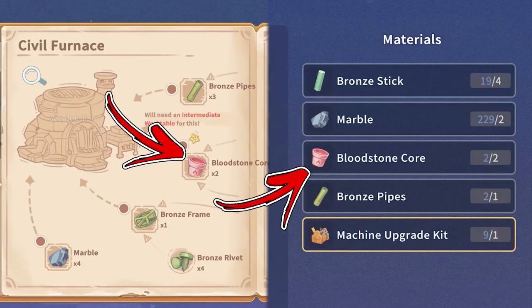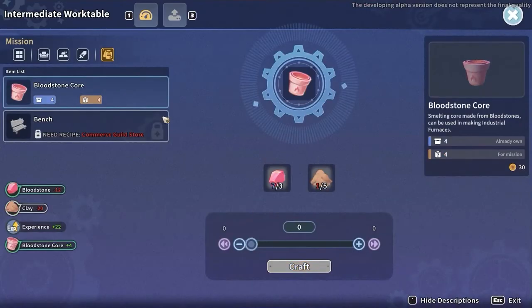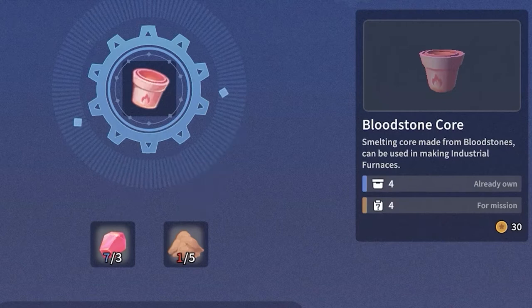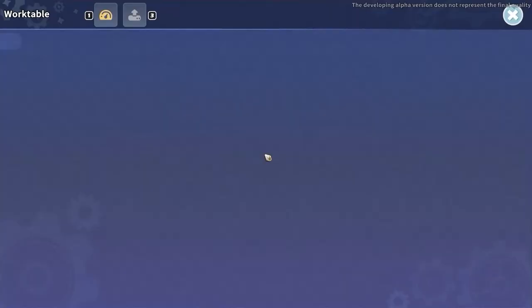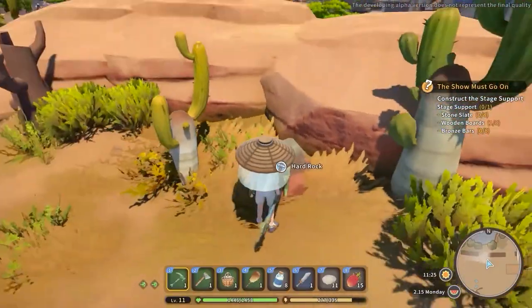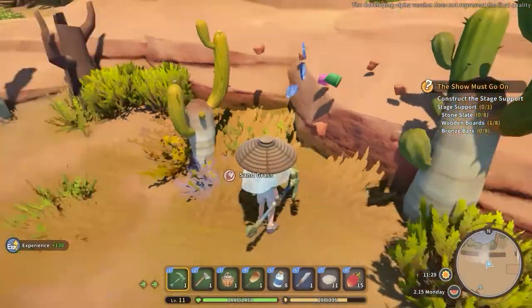Speaking about the bloodstone core, that is the second ingredient. To craft it you have to interact with an intermediate work table. This will allow you to access its recipe that will require 3 bloodstone and 5 clay to produce 1 bloodstone core. You will be able to start farming bloodstone after you obtain the bronze pig hammer, which allows you to mine the hard rocks that drop the bloodstone.